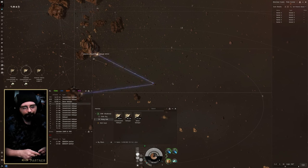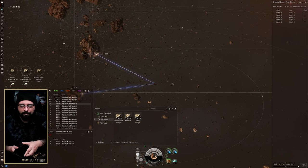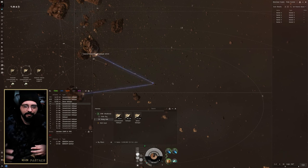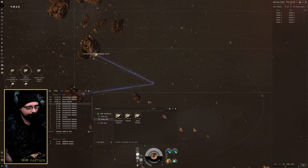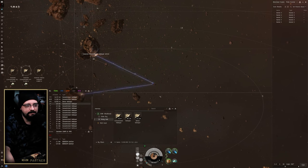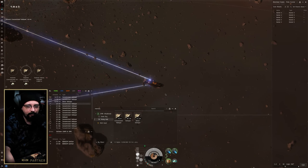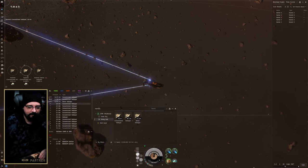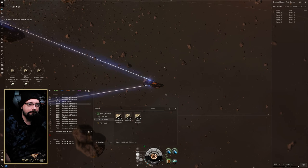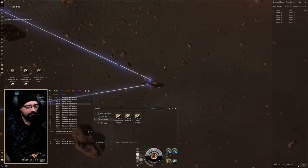Since our goal is to move all this ore to null sec, we primarily need tritanium out there. We already get a lot of mexalon, pyrite, and similar minerals from moon mining. For best practices though we'll just mine entire belts — especially if we're doing 16 trips a day, which I don't think it'll actually be that extreme. This episode we'll see how far we get and what value we can stack.